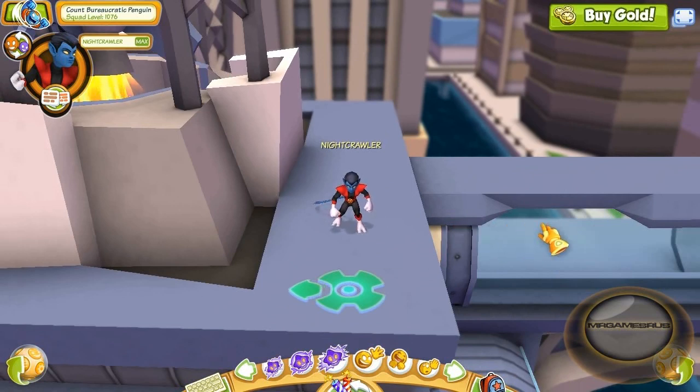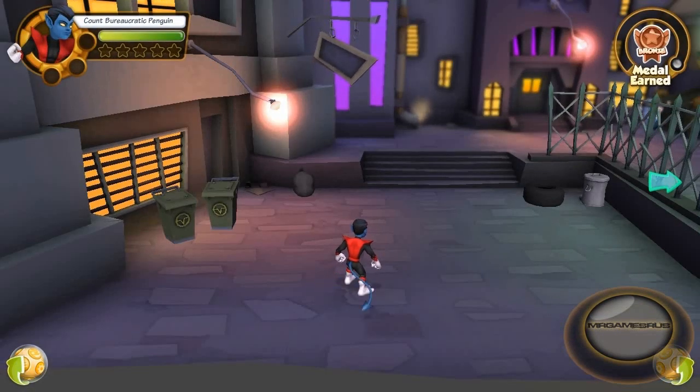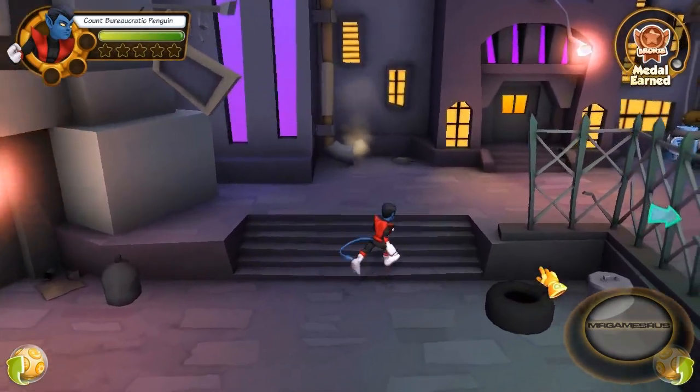Now let's go to his basic attacks and power attacks. Here we are in the Doc Ock mission. What I like most about Nightcrawler's basic attacks is that he disappears while he does them, giving him a good chance of missing the enemies' attacks. His fourth basic attack is a flip kick knocking enemies into the air, and his fifth basic attack has him dash forward hitting multiple enemies, so he can pick up stars really quickly with that attack.